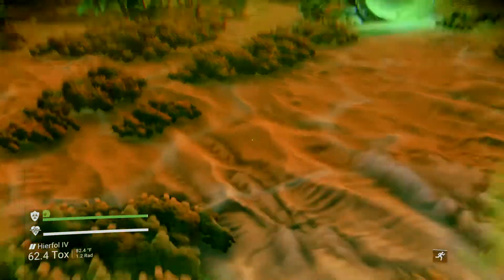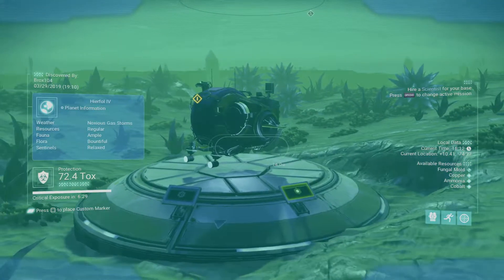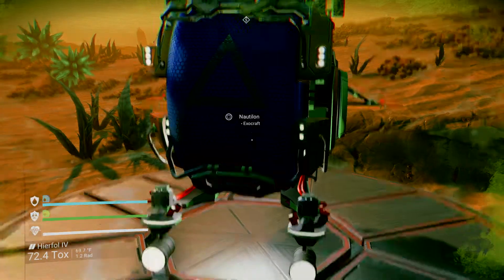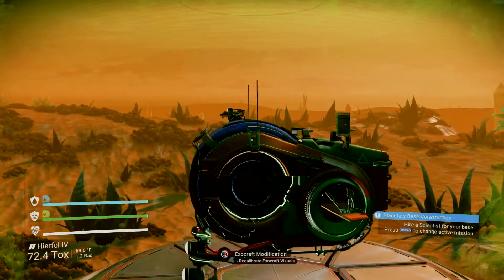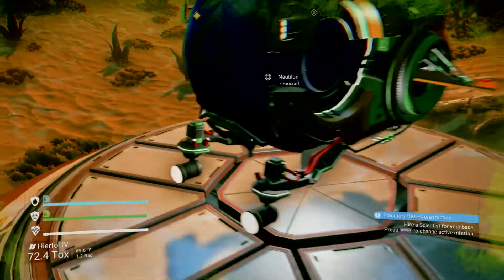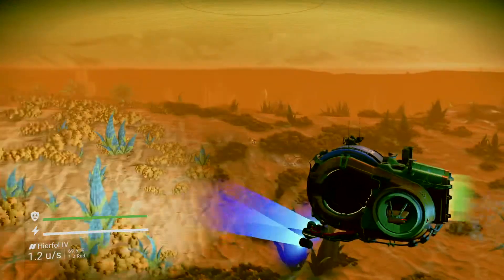One more thing about the oceans: you can get a submarine. Here is the submarine — I don't think I've actually named it yet, I left the original name. Same thing — you can change the color of the sub. It's actually pretty cool: you can get in the sub, it has a nice light, and you can do mining in it.